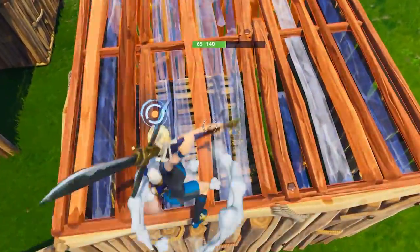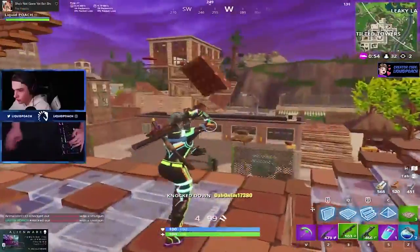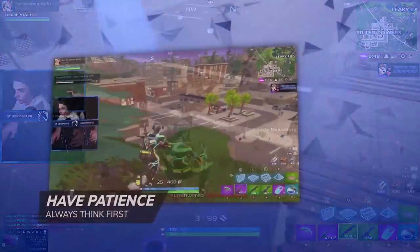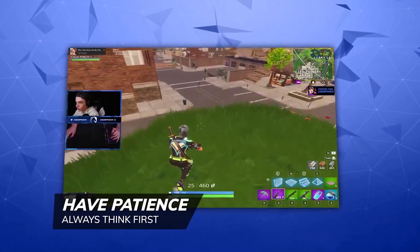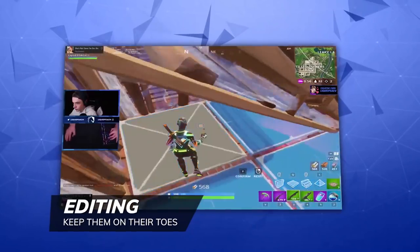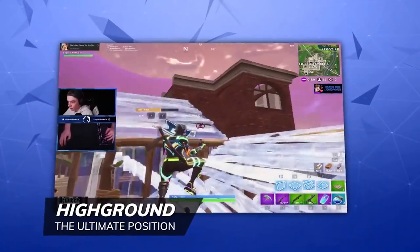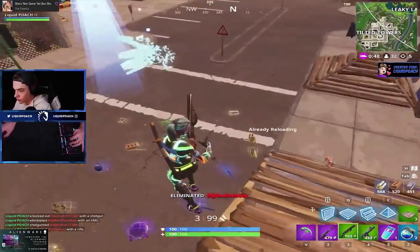This edit is extremely useful for anyone struggling to win fights despite having high ground. Now it's just 1 vs. 1, and you already know how the story ends. Poach pulls out his SMG and the rest is history. In this example, you saw Poach display discipline by not taking the first available shot and instead getting better position. He also performed a great edit from high ground to surprise the enemy, and most importantly showed his amazing situational awareness by prioritizing high ground in the 1 vs. 2.